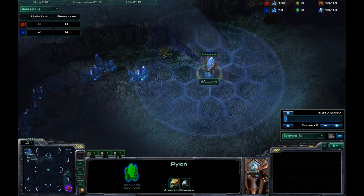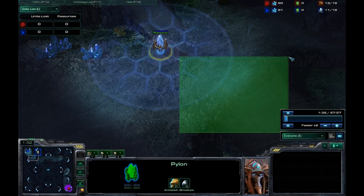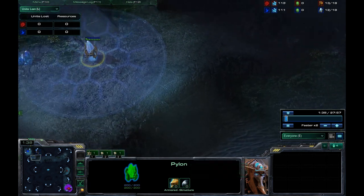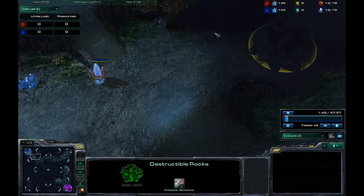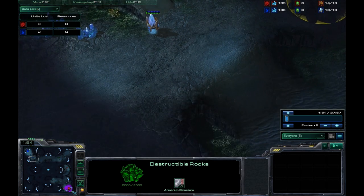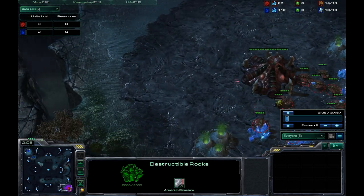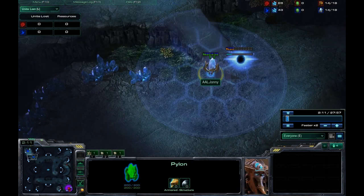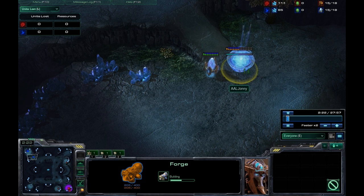Notice the placement of my pylon. I should have placed it either more over here or I should have placed it over here to block the ramp. But that wouldn't be a good situation because there are rocks over here and they could just go around all the static defense, unless if I placed a cannon over here, but that's a different story. I messed up the placement of the pylon in the beginning, and I just tried working with the mistake.